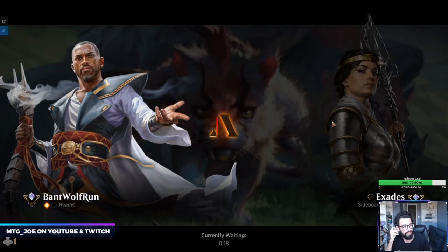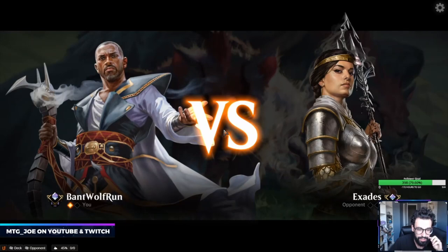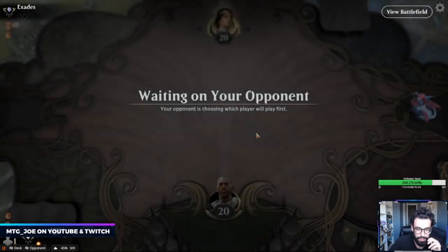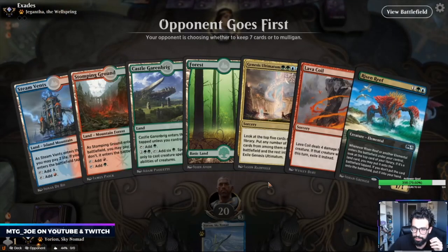Winning game one is pretty good for us because now we get to bring in actual removal. The hidden text on Tamiyo usually gets people — the amount of times I've been Thought Erasured with a Tamiyo out. I wonder if we play Cage — probably isn't that good for our deck because we play Uros ourselves, as well as Finale and stuff. Kind of seems reasonable.